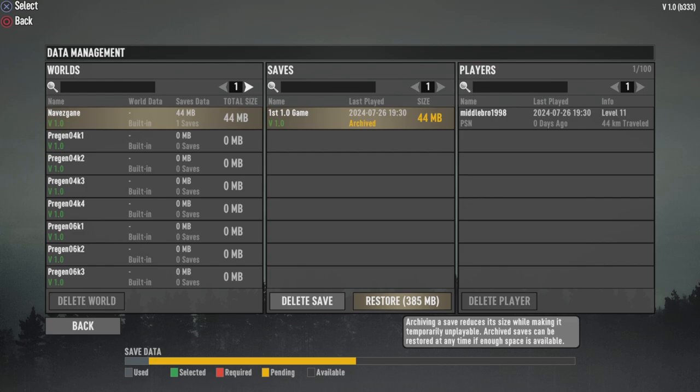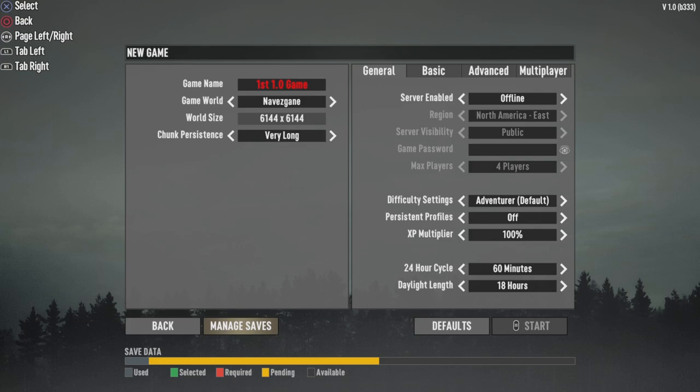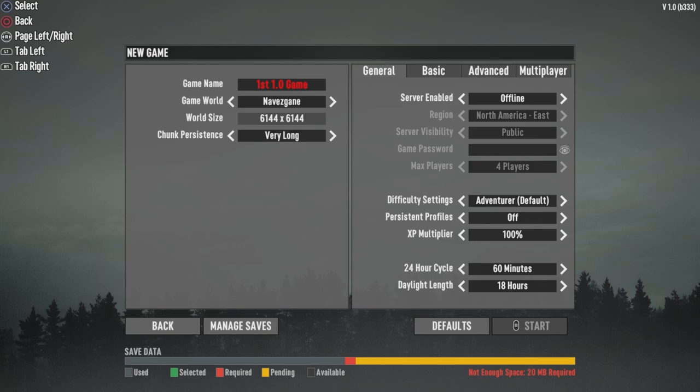So hit archive, and you'll see it says 44 megabytes now. But when this game is active, you'll see it as 429 megabytes. So archiving the world will reduce the world size down as much as possible — it'll compact it. And you'll notice that my Continue Game is grayed out now. If you archive your world and want to access it again, just go into New Game, come over, and restore it, and then it's all good.